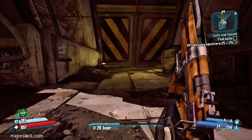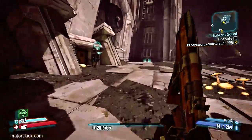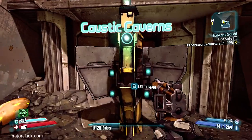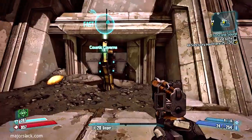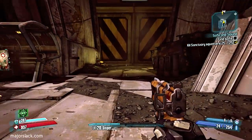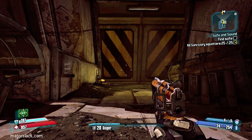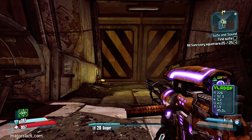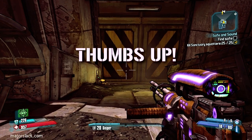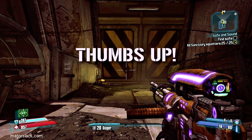Coming up next: the Caustic Caverns. You go into the Caustic Caverns by hitting this switch here. And you can safely quit the game here and respawn. You can use this fast travel station here, but I don't want to because I don't want the game glitching on me again. I'll try it after I come back into the game. So I'm going to call this a run. Thank you all very much for watching. If you thought this video was remotely entertaining, don't forget to give the old slackster a thumbs up. That's it. Slack is out.